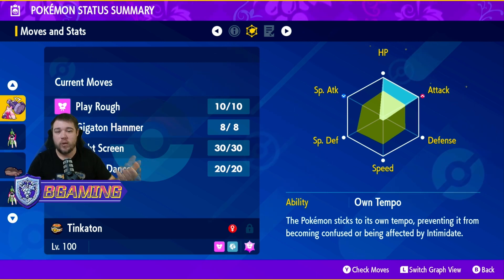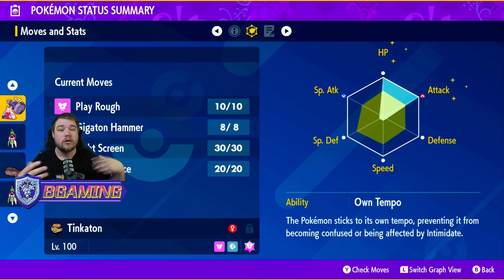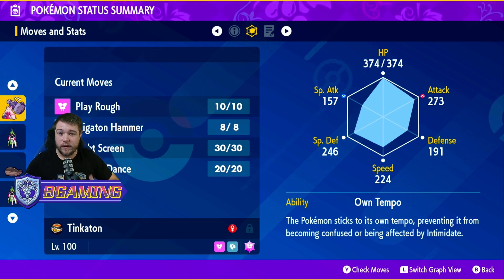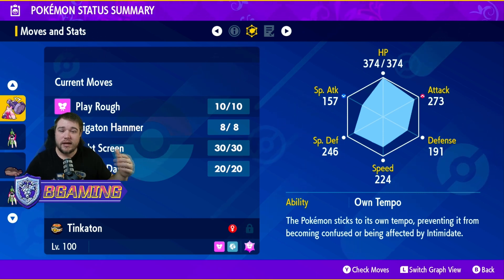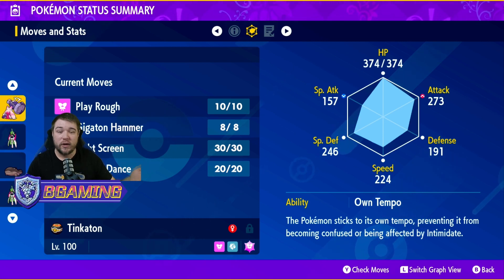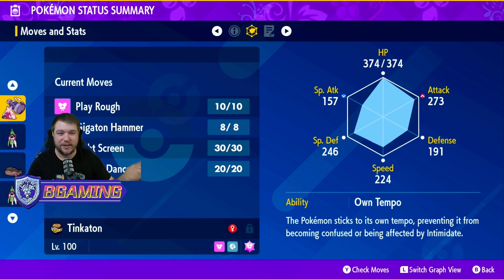For the EV spread, I'm running full HP and full Attack investment with 4 Defense — 252 HP, 252 Attack, 4 Defense — with an Adamant Mint. Everything is Bottle Capped except Special Attack since we won't be using it. This gives us a 374 HP, which is a very solid HP stat, and an Attack stat of 273. That's a 273 with a potential plus six, coming off a 160 base power STAB move — you just one-shot stuff.